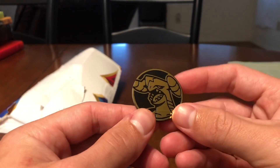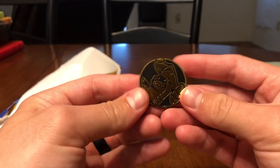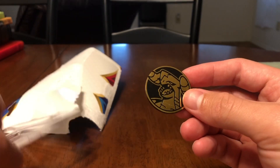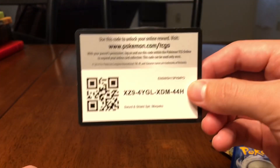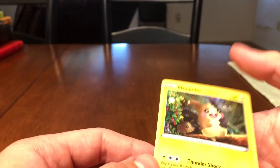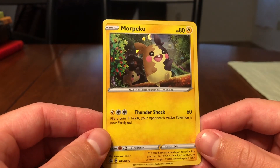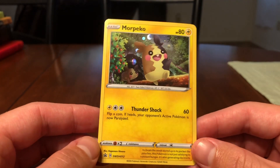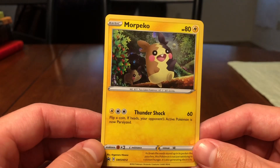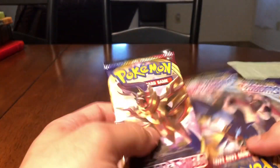Start off with the coin — just Garchomp. Nice little coin. I'm not even sure if this line is in this set; last I remember, I don't think it is, but there you go. The code card and the Morpeko promo.